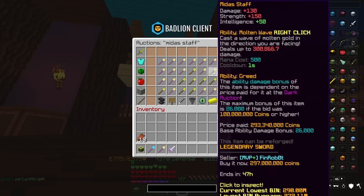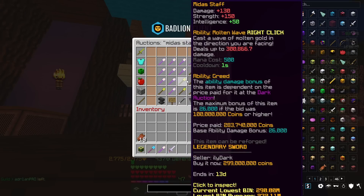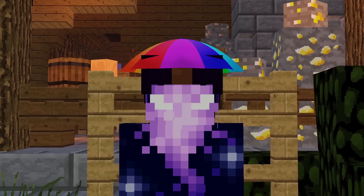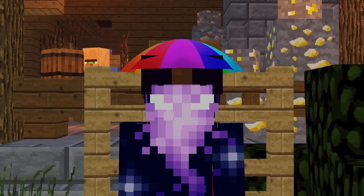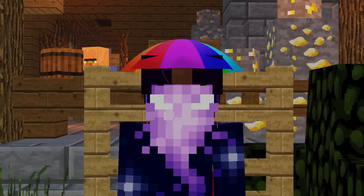If you look at all the other Midas staffs on the market that have recently been purchased, you can see that the prices paid for them are nowhere near 100 million coins, and way closer to 300 — some of them surpassing 300 too. This is quite strange, considering if there's more dark auctions, there's more chances of people obtaining Midas staffs, therefore increasing the supply — and logically you'd think that the price may decrease.